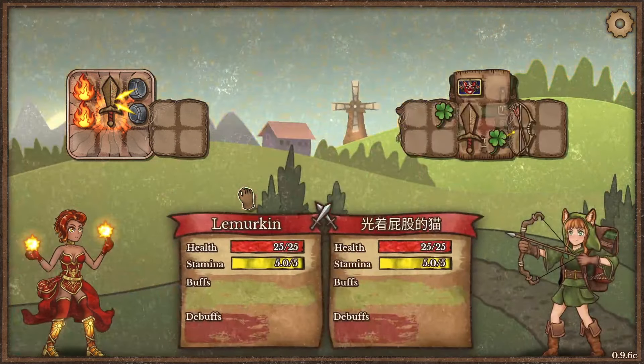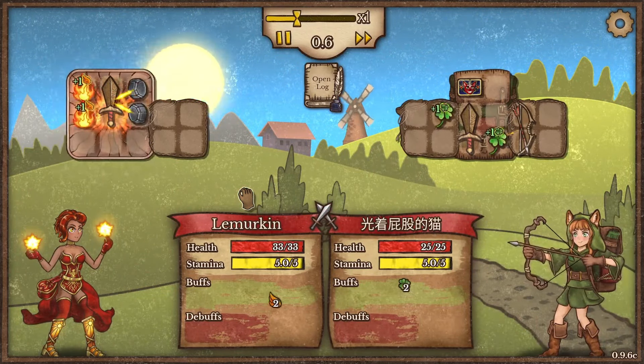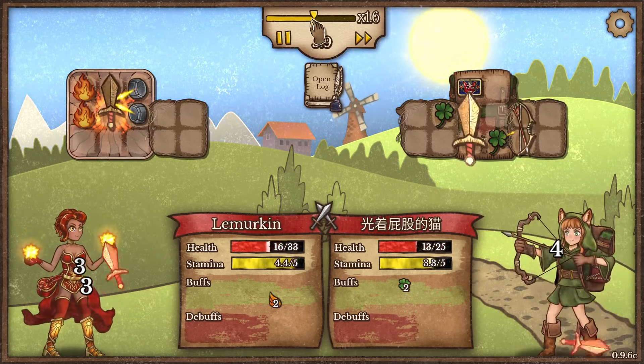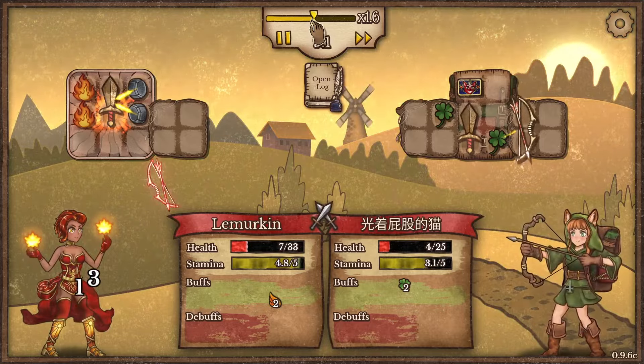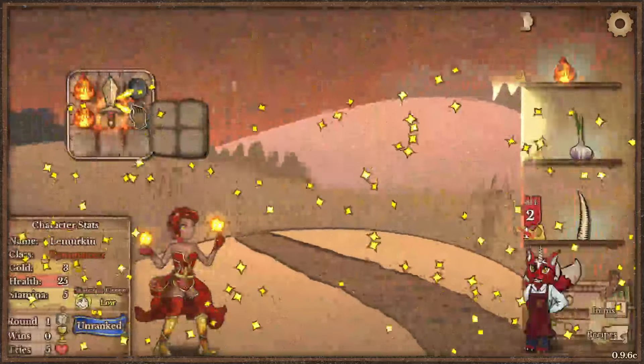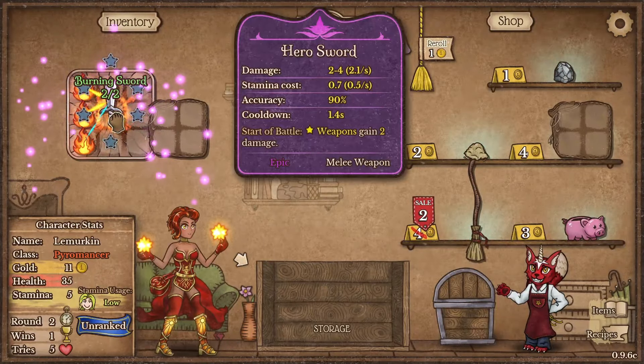We're just going to look for Whetstones and try to buffer some energy going into the mid-game so we can start digging for Phoenixes. We do manage to win this battle, just barely, thanks to our Whetstoned-up sword.